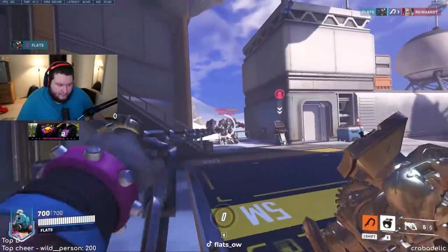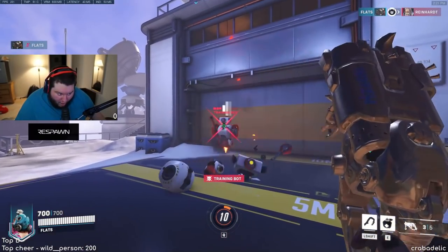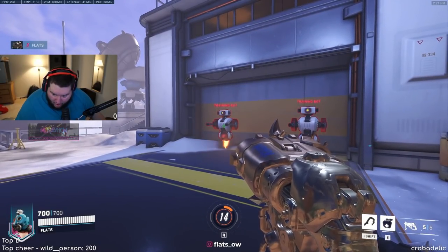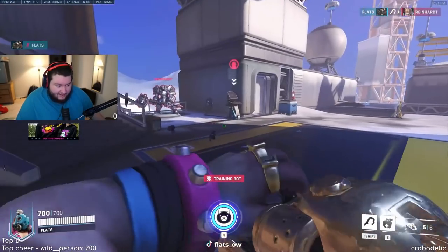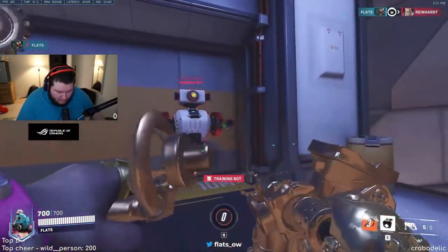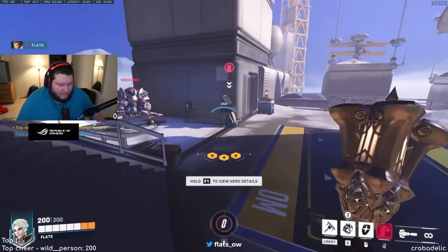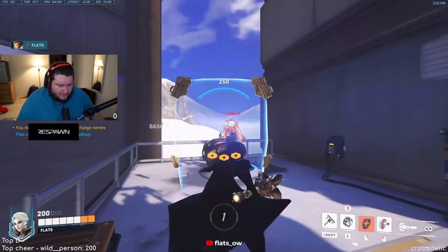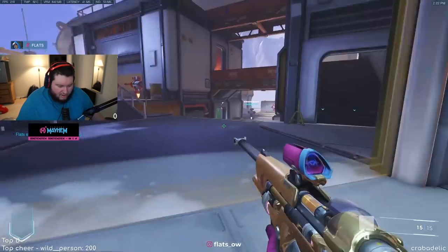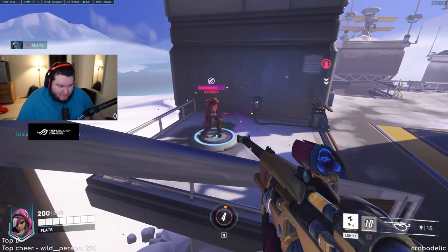Testing more of the Whole Hog rework — popping the ult and then canceling it looks absolutely disgusting. Brig apparently got a small knockback change too — what the heck, that's like literally a boop. Ana got changes as well: 15 ammo now, which really ups her uptime for healing and damage, and the nade is a little bit shorter.